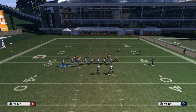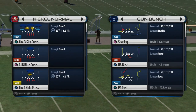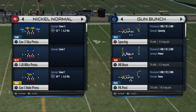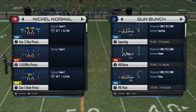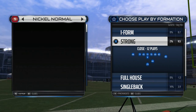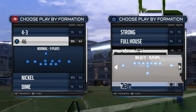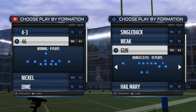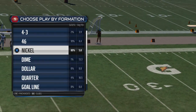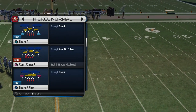For our defense, I want to cover this quickly because it's really important: on defense you always want to come out in whatever formation matches the personnel. For example, nickel personnel matches three wide receiver personnel. If I was going to run an I-formation or full house, I'd come out in a 46 or 4-3 — but because I'm in shotgun, which is a three wide receiver set, I want to pick a defense like the nickel that has three corners.